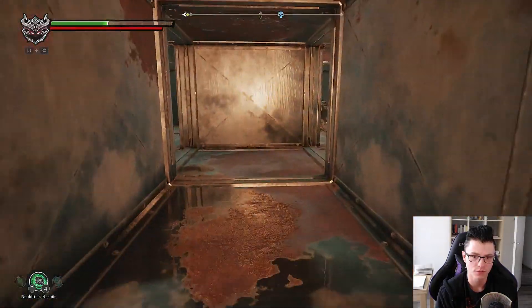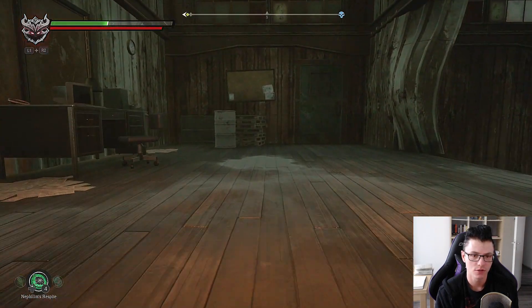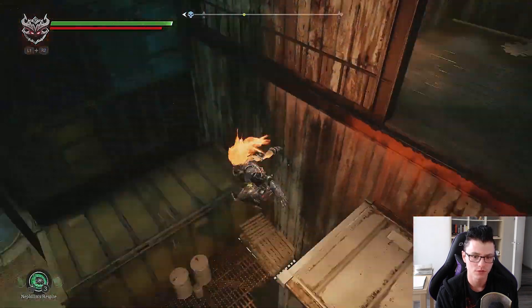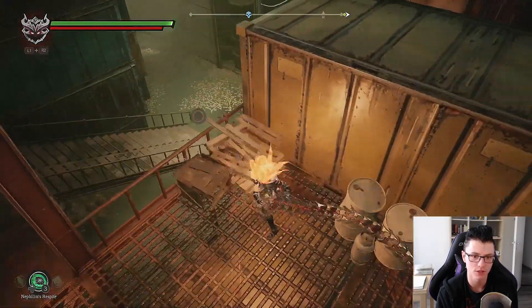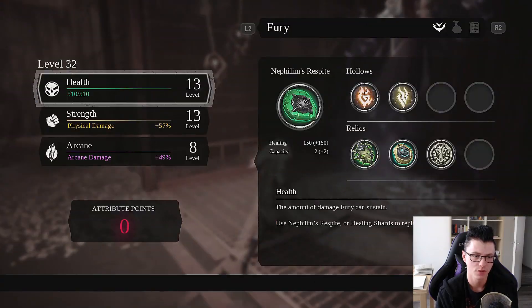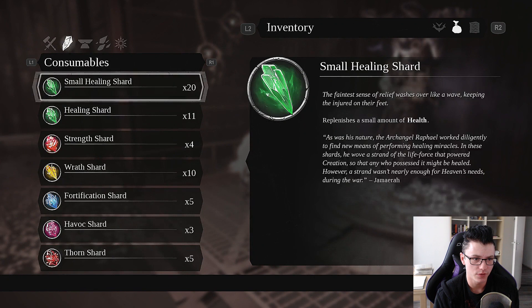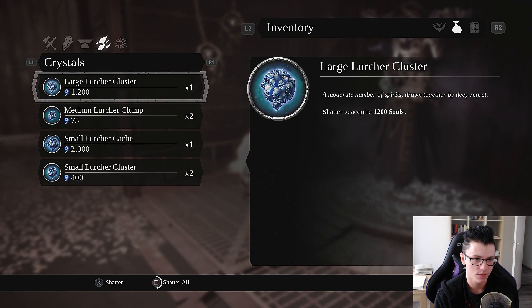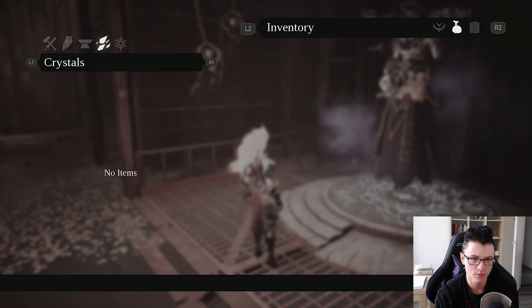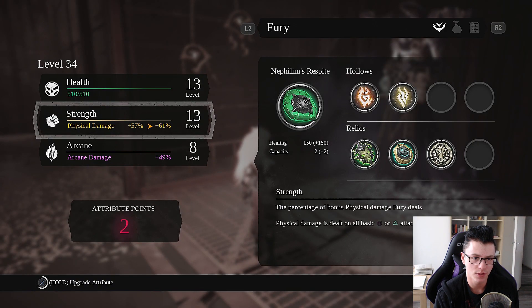Go into this shaft. First go to the right because there's an item — actually go left. I'm just going to heal here. There's an item here. You want to jump down — the corner also has an item. Do I have enough crystals to level up? Yeah, I think so. Scatter these things and we're going to level up — Strength and then Health.